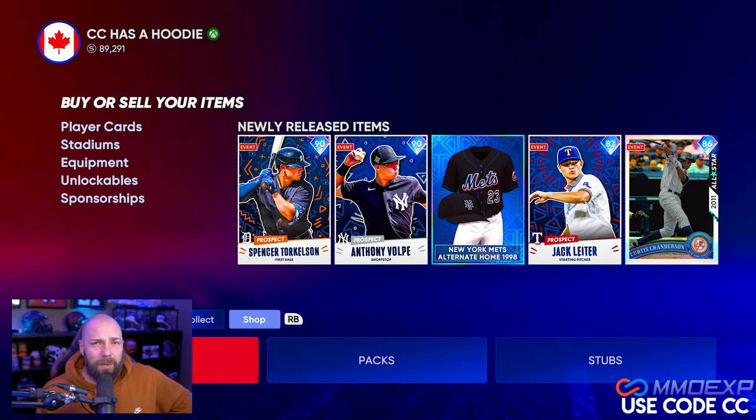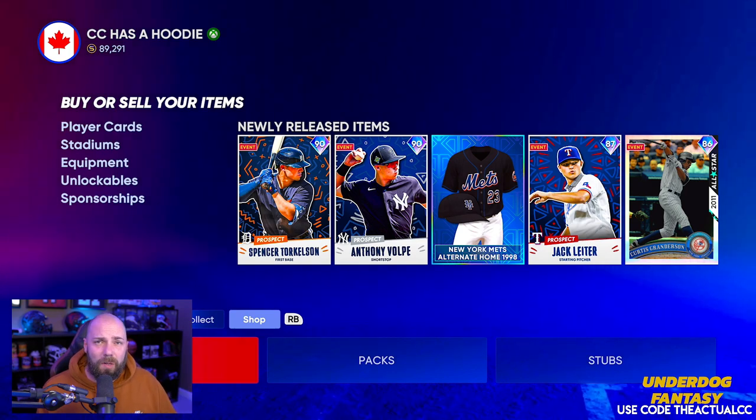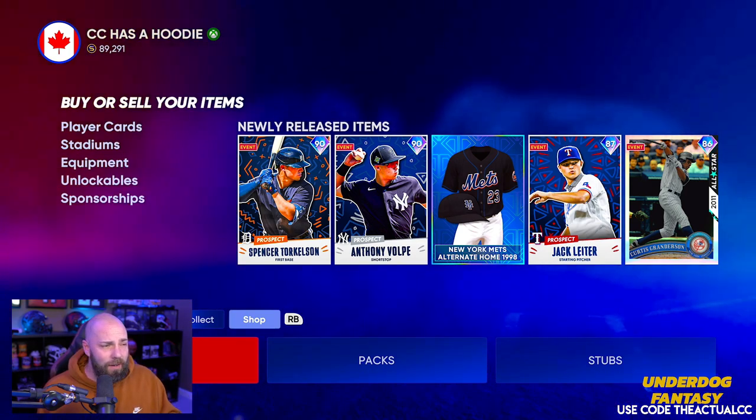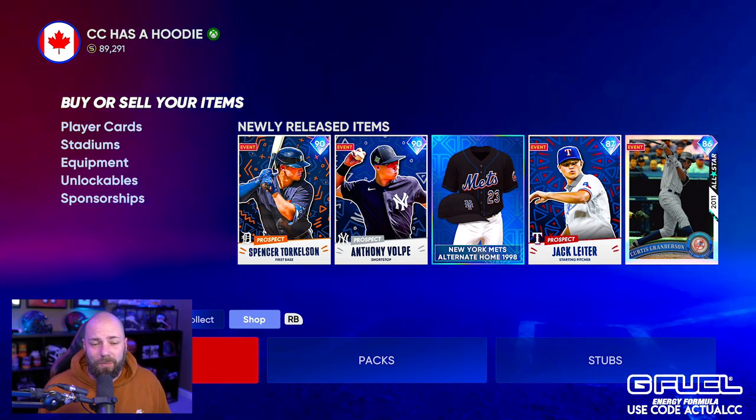If you are buying packs right now, please make sure you are checking the prices on each item. Stadiums are more expensive right now, bronzes are more expensive, free agents are more expensive. Pack trash has value early in the year and you should be able to take advantage of that.